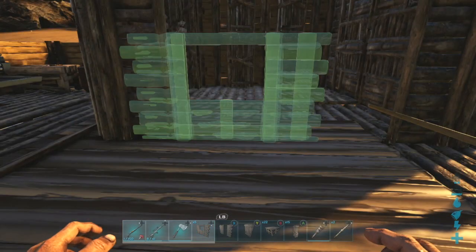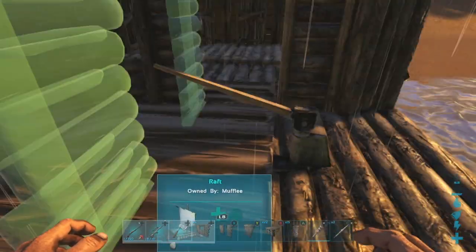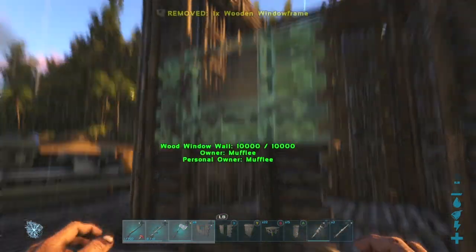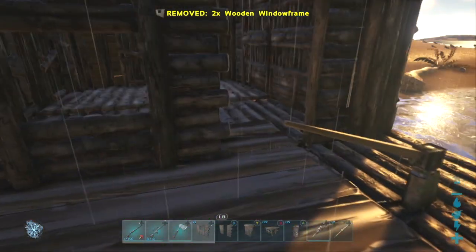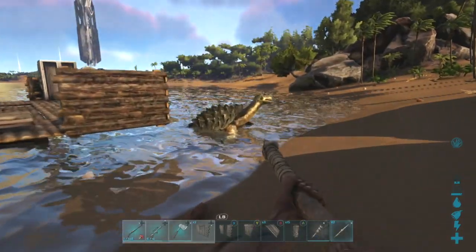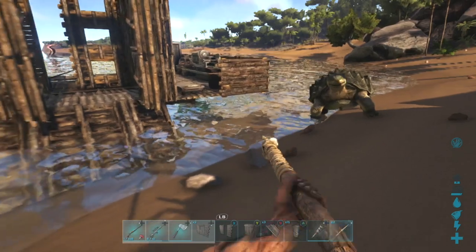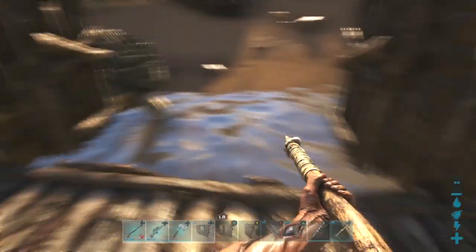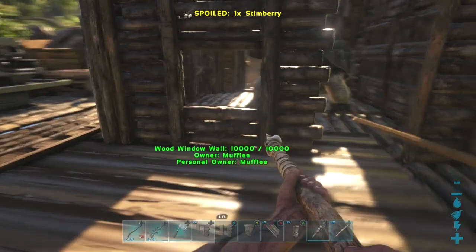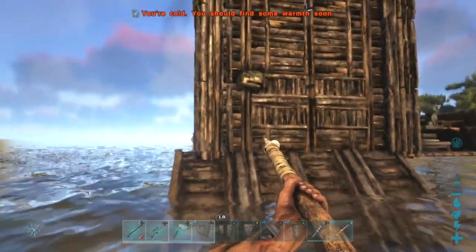We'll make a simple taming cage for any medium sized dino. First we remove one dino gate, then place down the window framed walls. This will allow us to look inside the dino cage to tranquilize the dinosaur caught inside there. I leave this portion open so that way I can fit through, but any medium sized dino won't be able to. Leading him in, I slowly walk through the back door that I left open. He's too sizable to fit through. Going around the back, I close the door on him, keeping him caged in there.